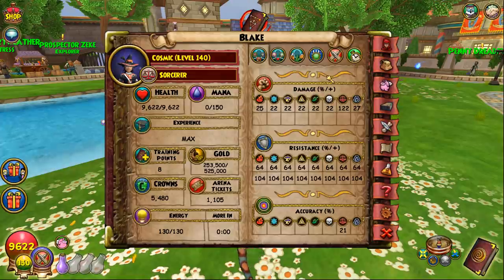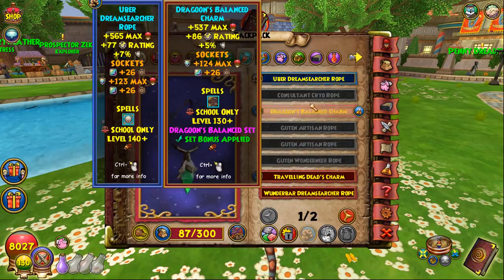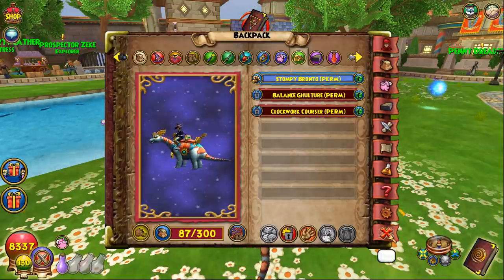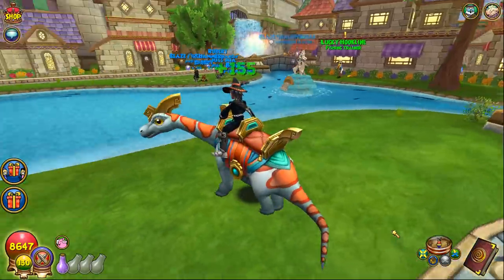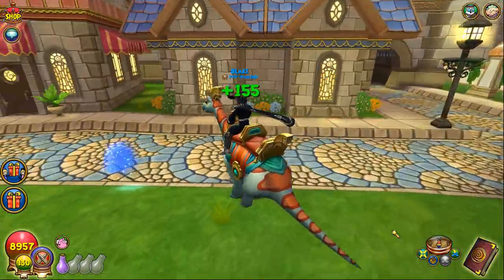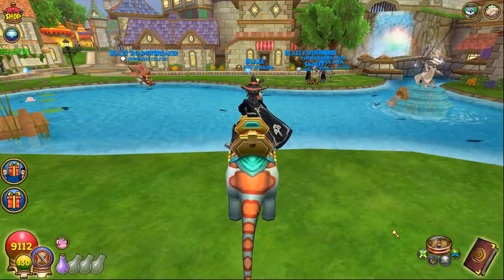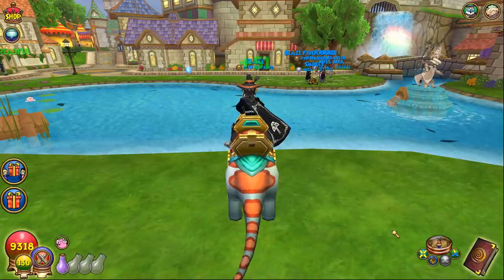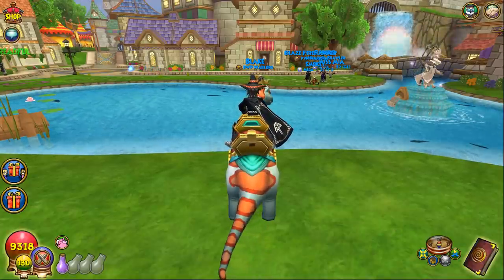Pierce is king on Balance so sometimes I just use the clockwork courser and ignore the five damage from the mount pet — it really doesn't matter much. For blade stack strats I'd use spooky robe with dragoon amulet and exec wand, getting about 67 resist with 25 accuracy. I hope you guys enjoyed this video covering the best setups for each school in Wizard101. If you want more guides like this, leave a like and let me know in the comments!